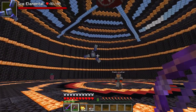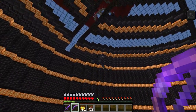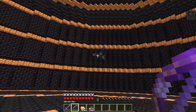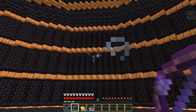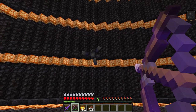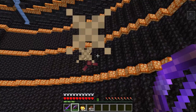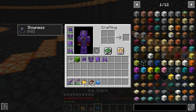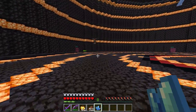Next up we have the Ice Elemental! So this guy will only spawn in ice spike biomes. This guy is just gonna float around and try to smack me with its ice move. These guys are really difficult to kill! They also dropped some ice shards, and I did not realize they gave me slowness last time I fought them!